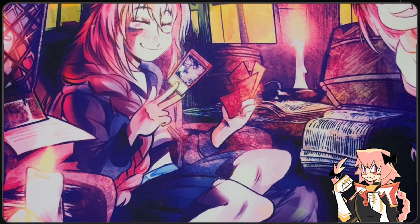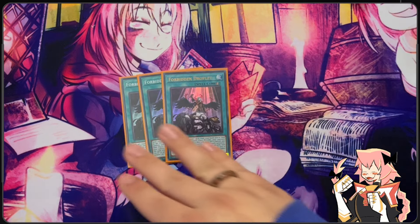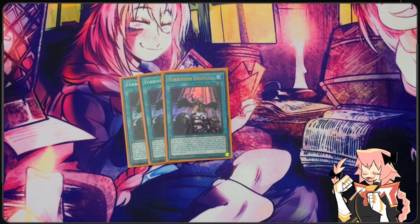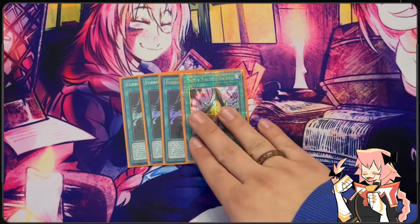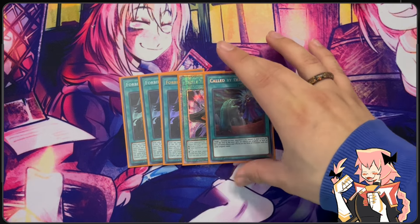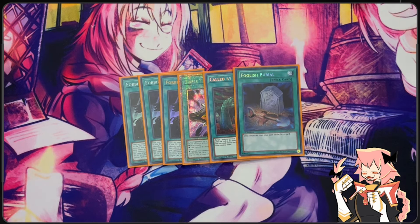Next are spells and traps — more of our utility stuff. We are on triple Forbidden Droplet. This deck loves to discard cards; we have spells, traps, and monsters, so we can make it essentially unrespondable — very powerful in this deck since everything activates in grave. We are on one Triple Tactics Talents as our 40th card. We are on one Called by the Grave for hand traps and one Foolish Burial since we are a graveyard deck.